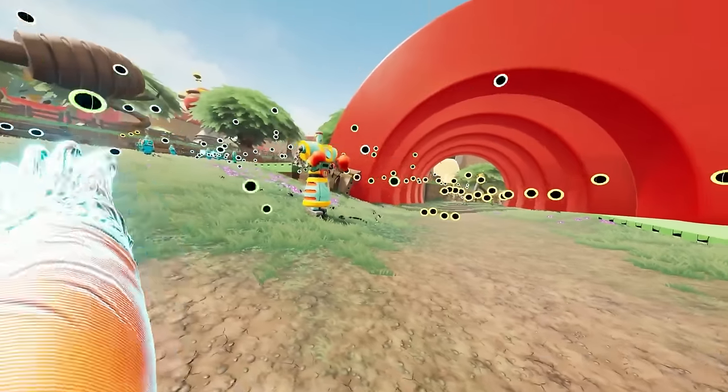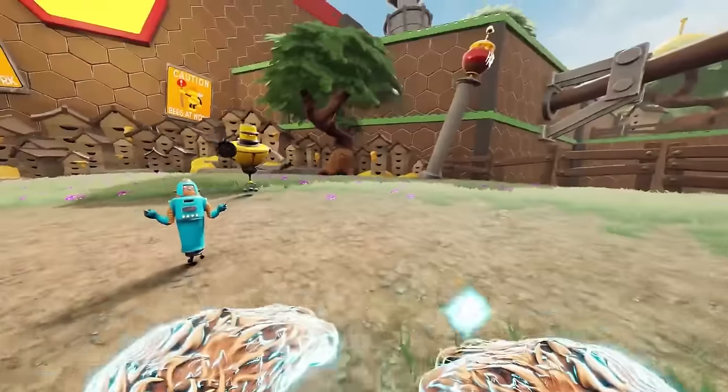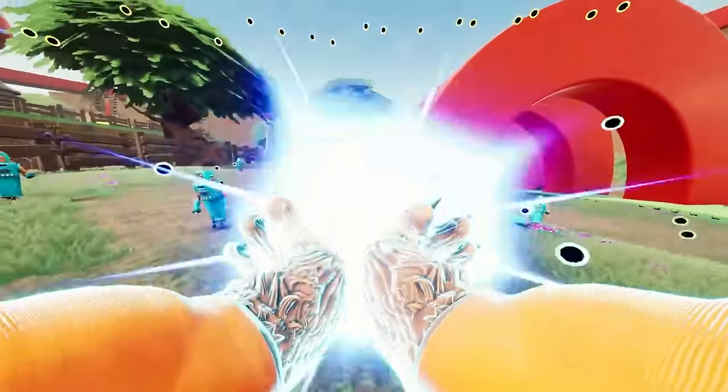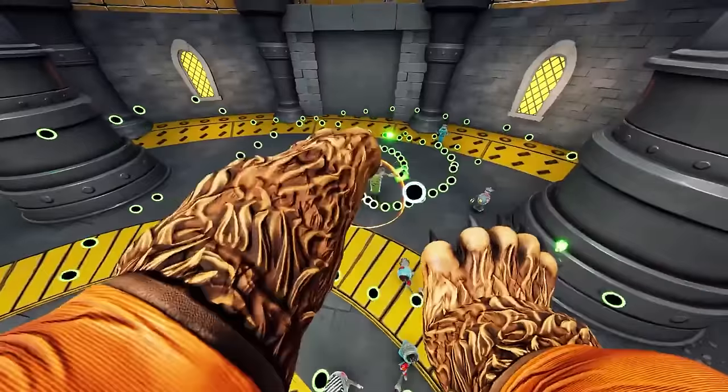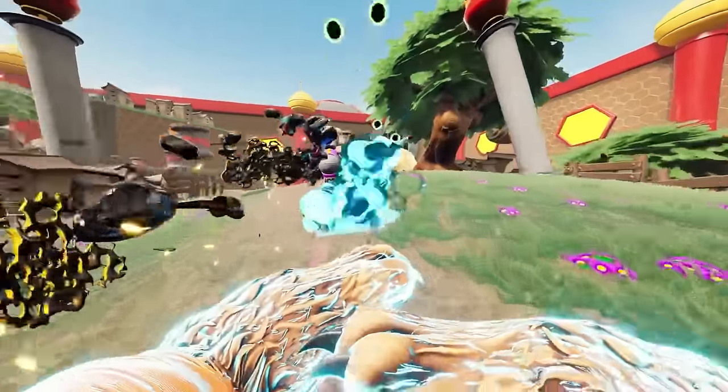Players can unleash Beartana on the world by consuming honey pots. It's at that point that she'll take over Maxwell's body and dish up a rare kind of martial art for your enemies — bear-foo. Whether you want to leverage the speed and agility of a black bear, the unbridled rage and power of a grizzly bear, and many more bearish qualities, you need only get your paws on those pots of sticky golden goodness.